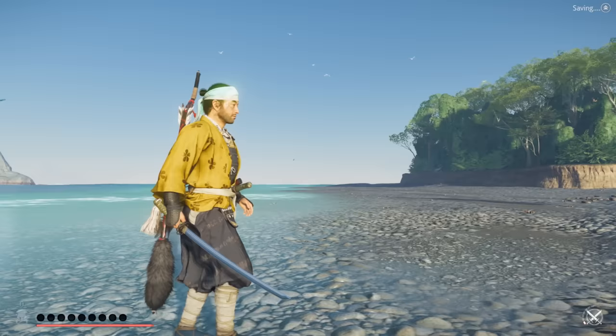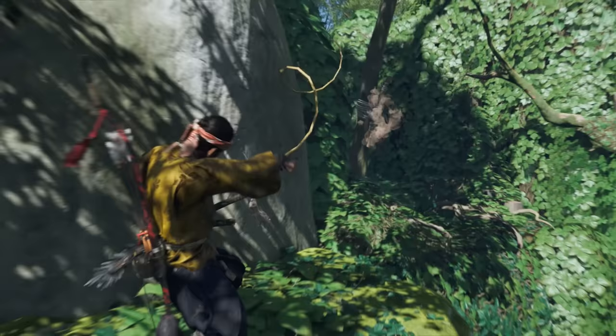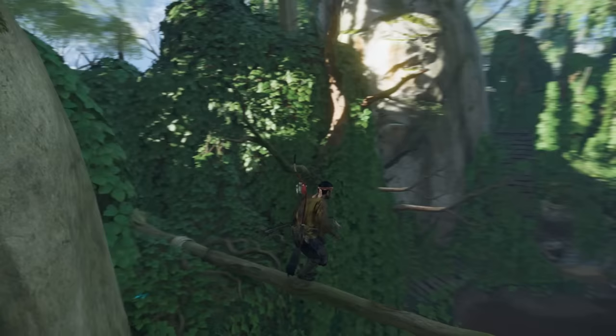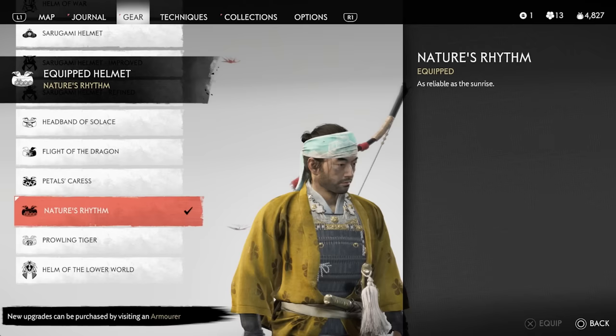Along the same path near the Nakajima shrine you'll find a second cosmetic called Nature's Rhythm, which is another headband. After pulling down one of the trees, instead of jumping onto the other branches, follow the tree itself and it brings you to a hidden area with a box. Open it to get the headband, and that covers all the headbands in this video.